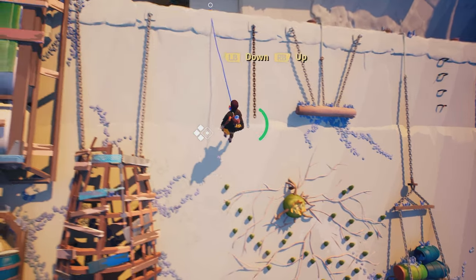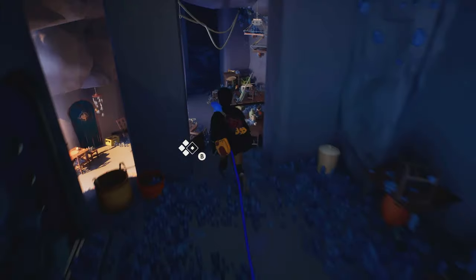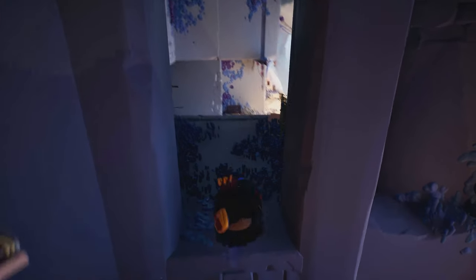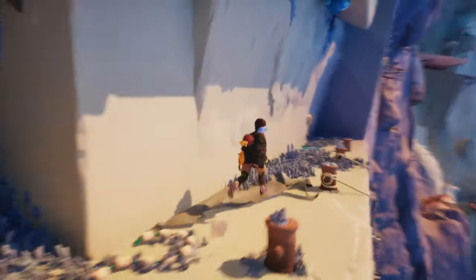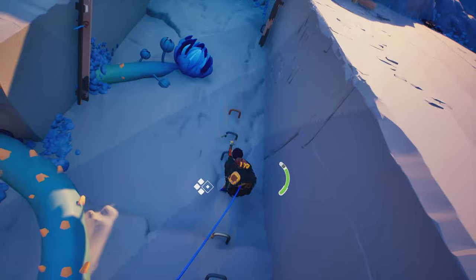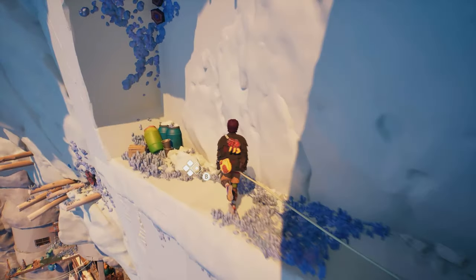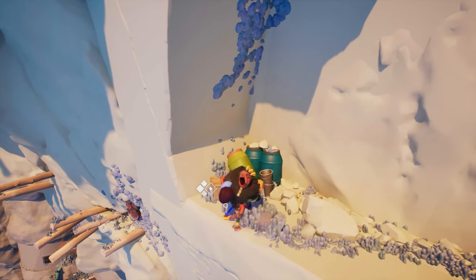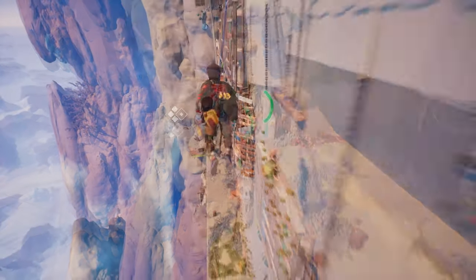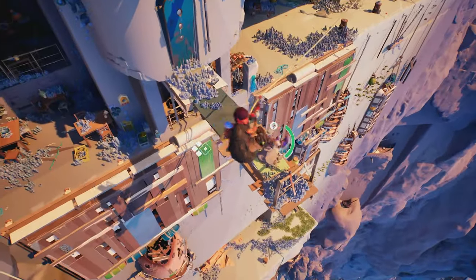Climb back to the platform and go left. Go over the wall and you'll find and listen to shell number 2. Go back. Use the ability to make the plant grow and use it to climb. Use the ability again for the second plant and climb left. From this platform, right trigger to attach the rope and descend. Swing, jump over the planks, and then ascend. Climb on the wood platform and complete rock pile number 4.